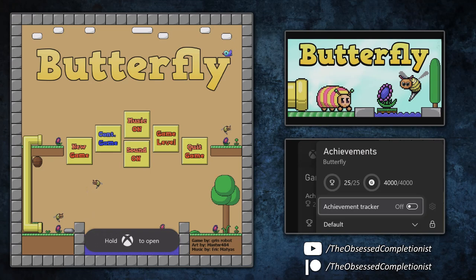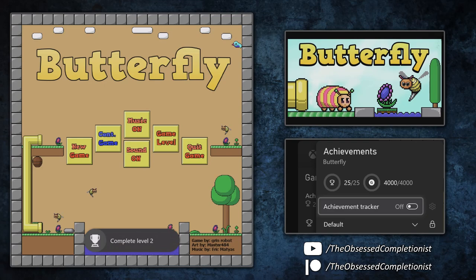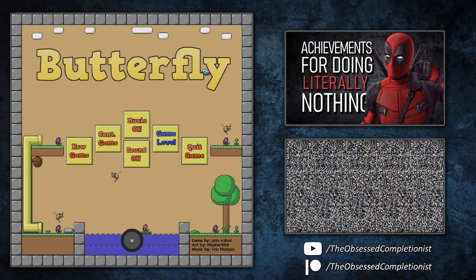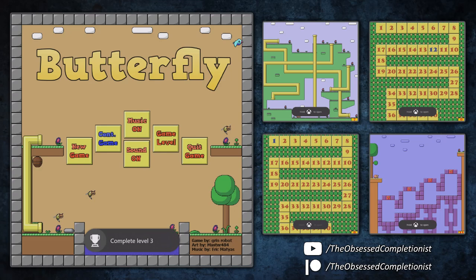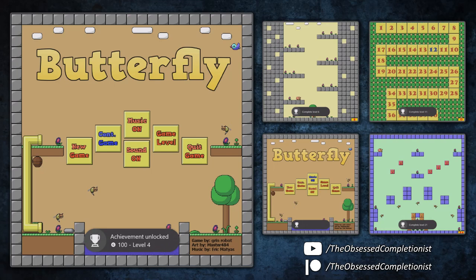How long this game takes you to beat is simply limited by how fast you can navigate the menu. I mean, if you can call doing this 'beating the game' — but it is 4000 gamerscore for practically doing nothing. You can do this as fast as you like, but there is a chance that if you do it too fast it won't sync correctly and your gamerscore won't truly reflect how much you've just unlocked.